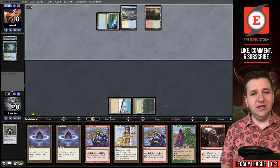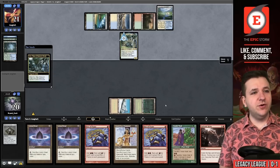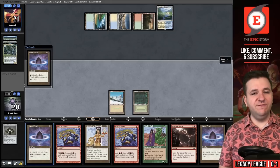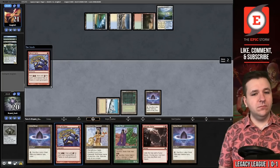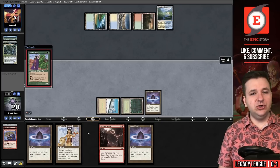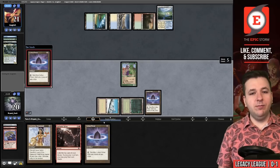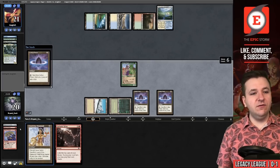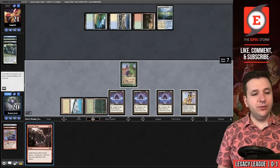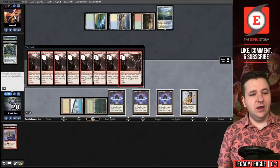They grab a Taiga, cast Uro, Titan of Nature's Wrath for three mana, and put Flooded Strand onto the battlefield. Uro goes to the graveyard. We draw another Lotus Petal. We attempt a Rite of Flame — maybe I should have let two Rites resolve to see if they'd Force. We play Tinder Wall. Brainstorm could have potentially been two spells for Galvanic Relay — storm count versus mana is a thing — but I'm just pointing out differences to gauge if Tinder Wall or Brainstorm is right for the slot.